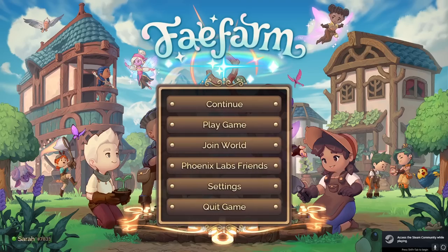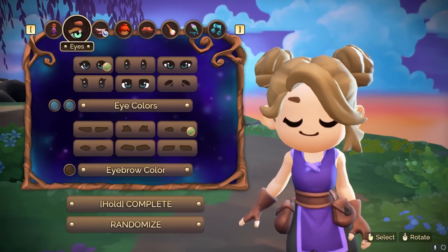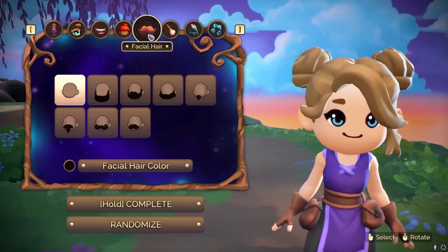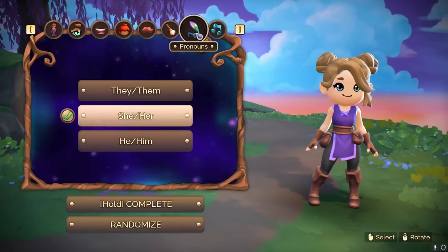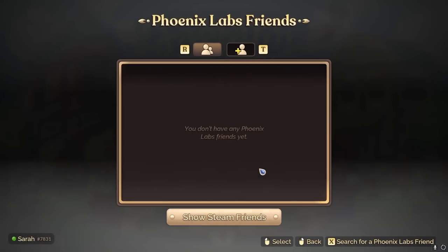Before you even start playing Fae Farm, you'll want to set up a Phoenix Labs account. You can do so via the game's main menu, and it is very simple, requiring no personal information. The main reason you want to create an account is because when you do so, you will actually select a name for your character. It's important to note that the name you choose will be used for all of your saves, so at this time you can't have different names for different saves unless they change it in an update. If you don't want to create a Phoenix Labs account, you don't have to, but you won't be able to access multiplayer features, and your character name will either be automatically set to your Steam username or your Nintendo Switch name, depending on the platform you choose to play.